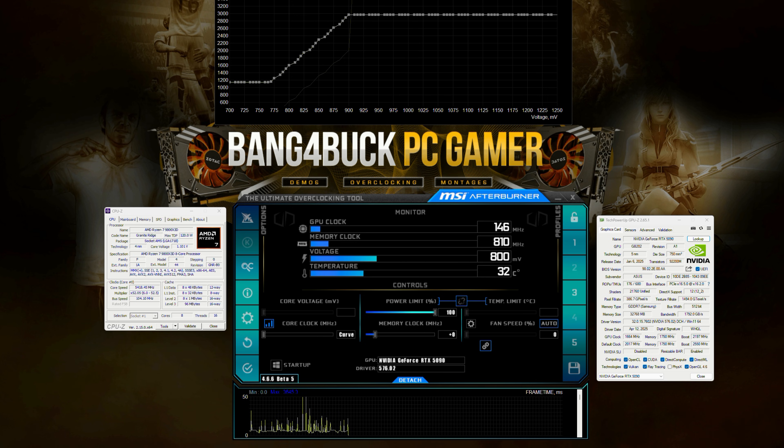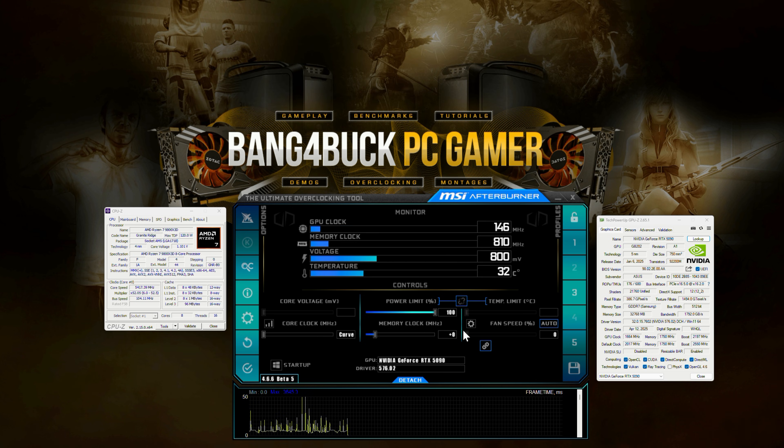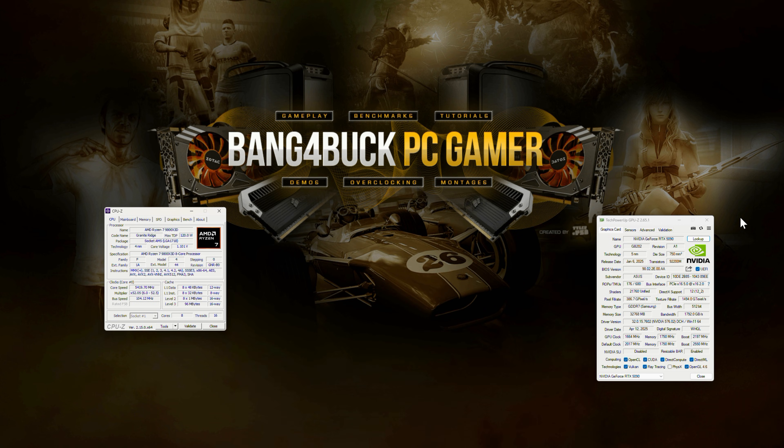That's pretty much it for the undervolt settings. I'm also going to set both fan speeds at a locked maximum of 70%, because the undervolt will use less power and produce less heat. We still want to see what the GPU core clock and GPU temperature would be with the fans at exactly the same fan speed — that's why I'm doing that.